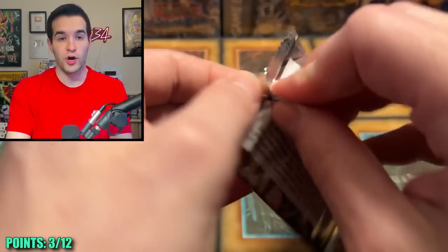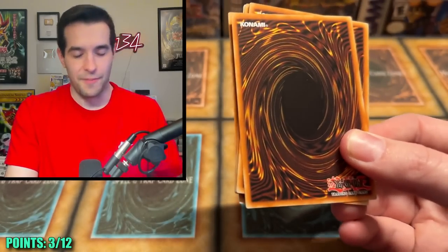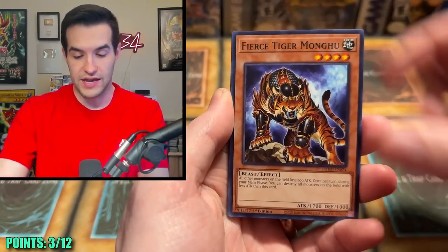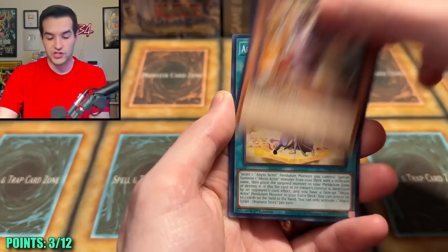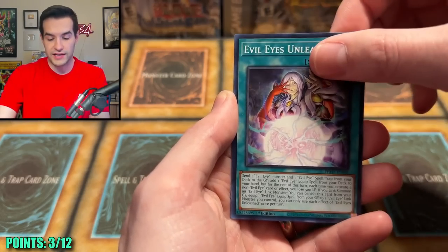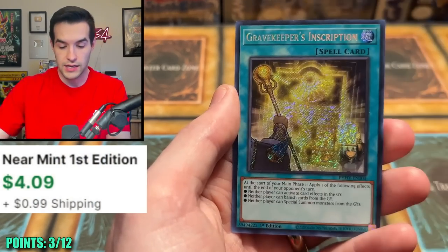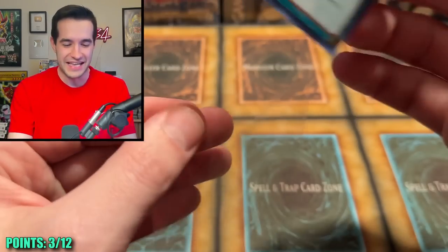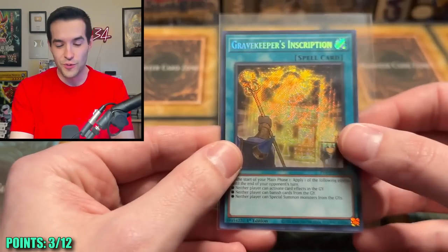So far, all Ultras — very similar to last time. We started off with a lot of Ultras; they're the easiest to pull, which is why they count for the least. Fierce Tiger, Ice Jade Manifestation, Abyss Script, Overlap, Super Producer, Evil Eyes Unleashed. Oh — a Gravekeeper's Inscription? I feel like we pulled this last time. Same Secret! That's two points — puts us up to five points. We're almost halfway there and definitely moving faster than last time.